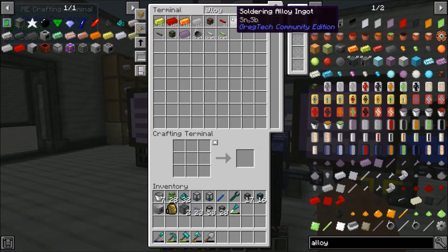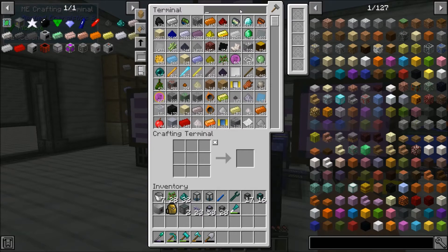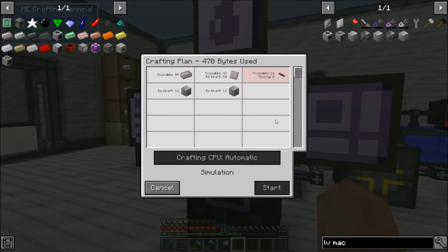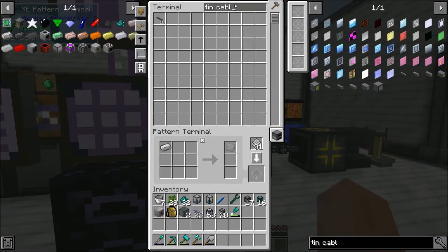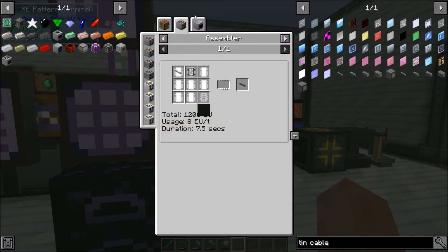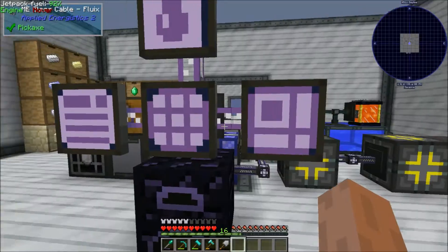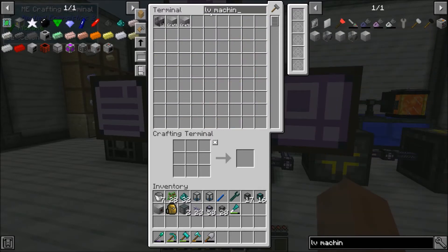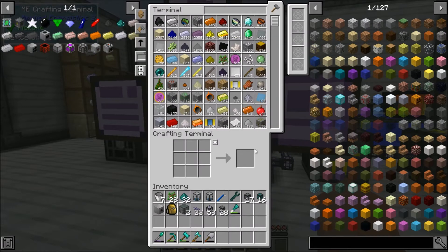I was exploring the possibility of making robot arms, but it doesn't really work with item conduits, so limited item filters are going to be the way to go. I'm going to need 12 of each. For the alloy smelters, I need LV machine casings — I don't have any right now. Hopefully I have enough resources; it looks like we're missing some tin cables, so I'm going to teach it to make tin cables.